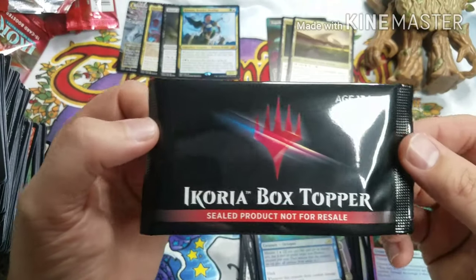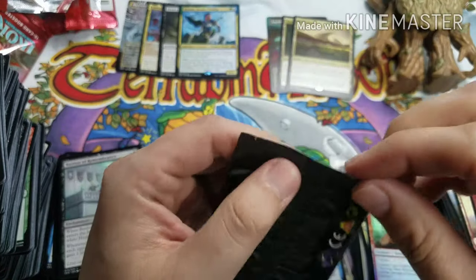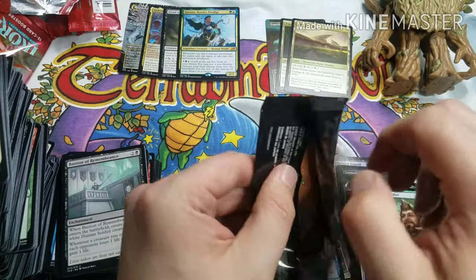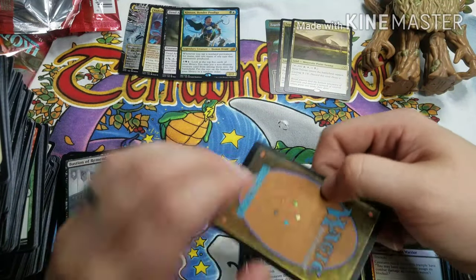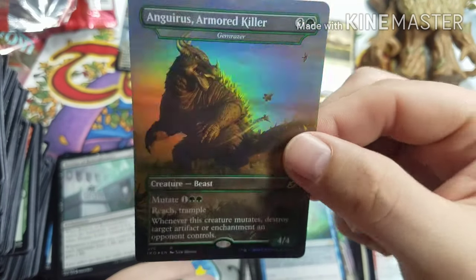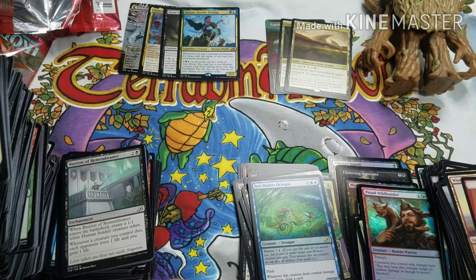And now we're down to the good old box topper. I've been really, really wanting a Gyruda. Last time we got a Death Corona. Only one card in here so it's very easy to bend. All right, what's it gonna be? And the Armored Skullclamp — womp womp. The alternate Gemrazer, foil box topper — very cool box guys! Thanks for watching — if you like it, like it; if you love it, subscribe. Thanks for watching Magic the Rescuing.